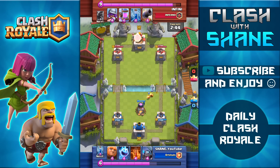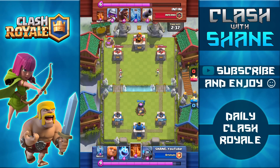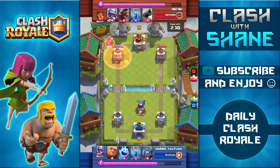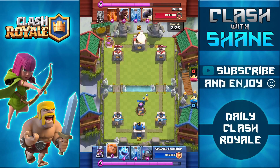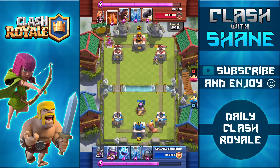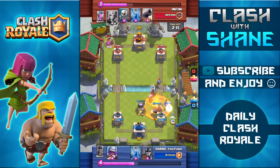One thing I noticed with this deck is it does a lot better in the double elixir period. That's pretty common sense for almost every deck, but some strategies like hog rider or golem pushes don't require so much elixir to get damage into the tower. With the giant, he walks so slow and is so easily distracted that you need a lot of support cards. That's why it excels in double elixir — you have so much more elixir to set up an overwhelming push versus strategies that do quick chip damage attacks.